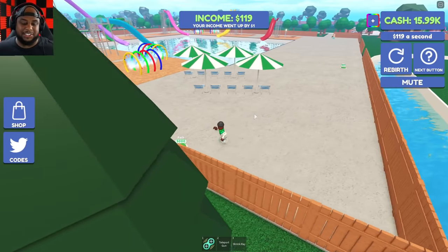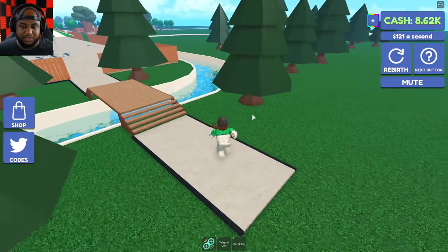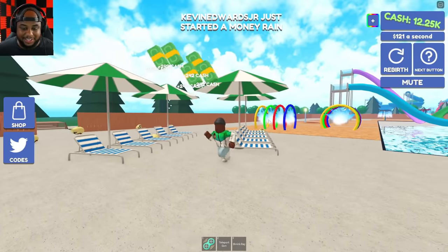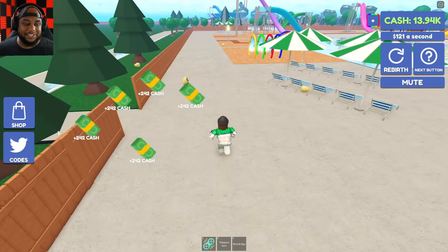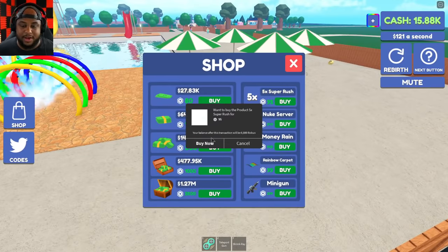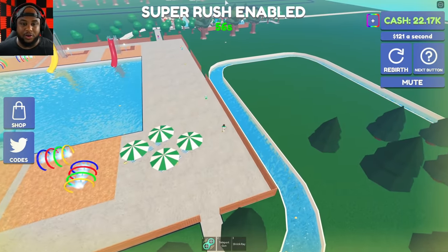A path and then a bridge over here - I wonder what this bridge is leading to. Money rain - let's make it rain some money! Oh gosh, it is literally raining money! This is cool. Maybe we can do the super rush now - let me grab all the money. Let's do the five times super rush from the shop. Now we got the super rush going and our crowd is going crazy!